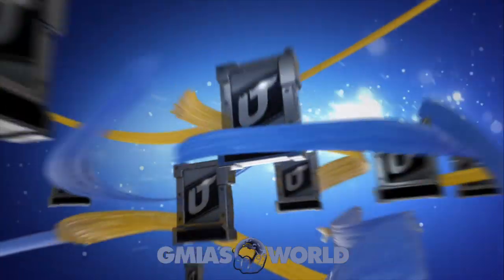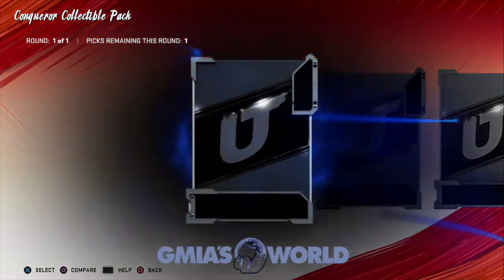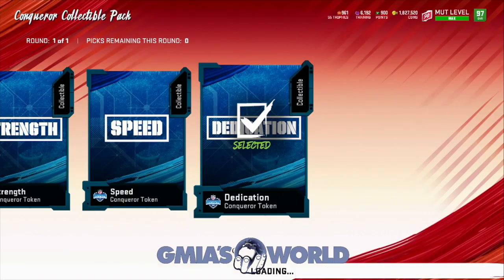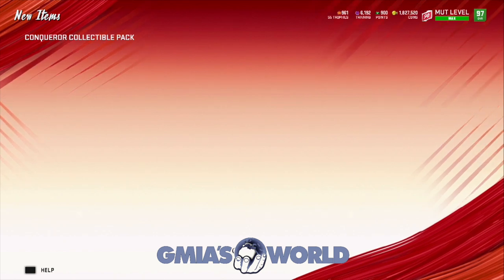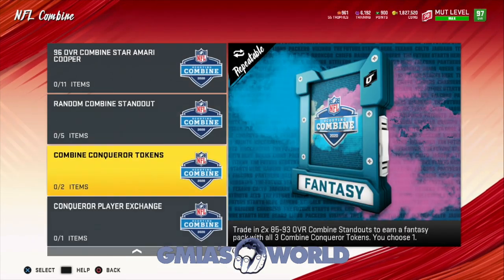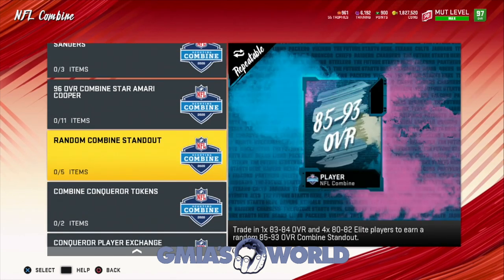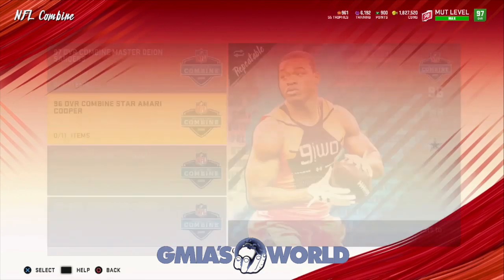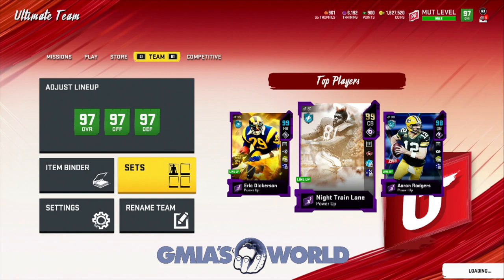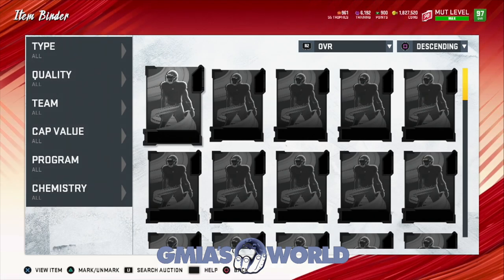Because I have no use for him, he would turn into something else that we need. We have all three tokens. Now that's done. Keep in mind the player exchange gives a 93 overall — we could use it now or wait for Denzel Ward or whoever. I don't really care about the actual DK Metcalf card, so that's probably the option we're going to choose.